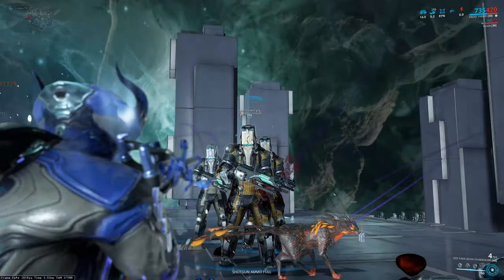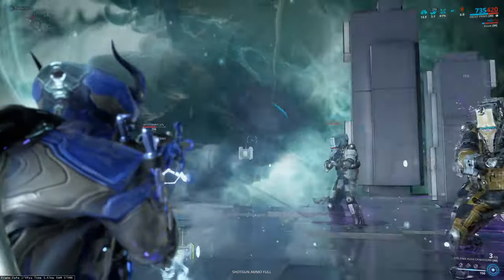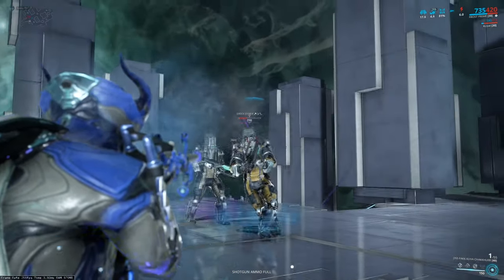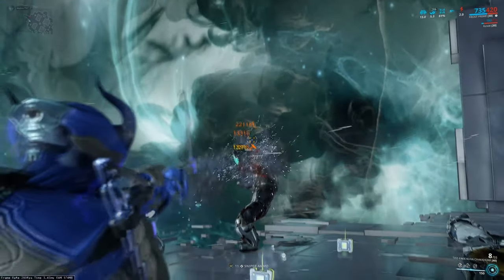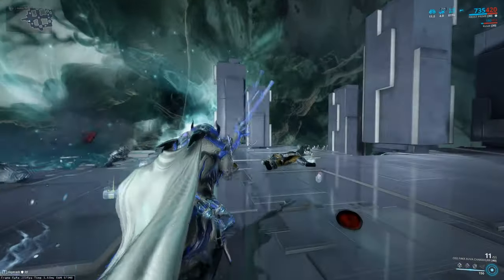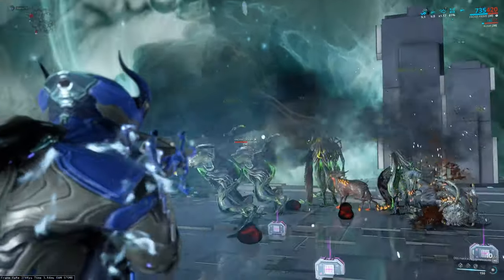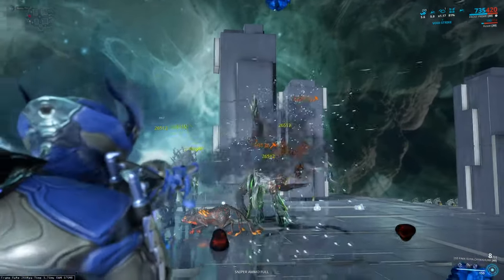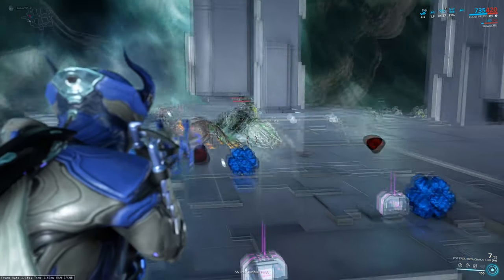Now, how about Corpus? We're gonna test it versus Corpus — let's put some Eximus Techman at level 150. We're playing radiation, which is not the best for Corpus, but it's okay. Even with that, we just destroy them. Last faction we need to test: Infested. Let's see how it works versus Ancient Healer Eximus at level 150. And again, it shines more than the sun itself. A remarkable performance, Chakur — this test is now complete.